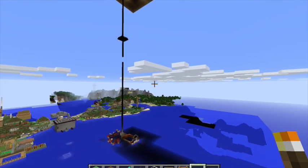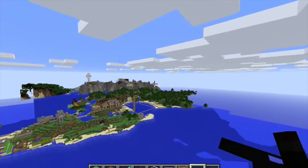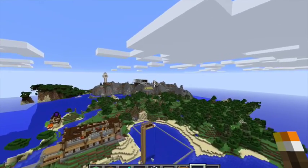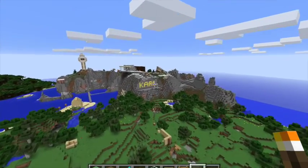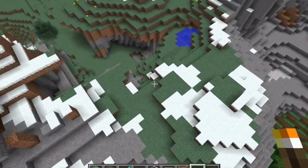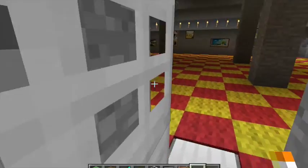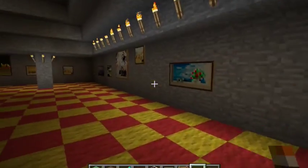We've got some houses way up on a platform in the sky, and if you look way in the distance, you can see my name. I carved my name into the mountain — how awesome is that? But wait till you see what's inside, that's even more cool than the outside.